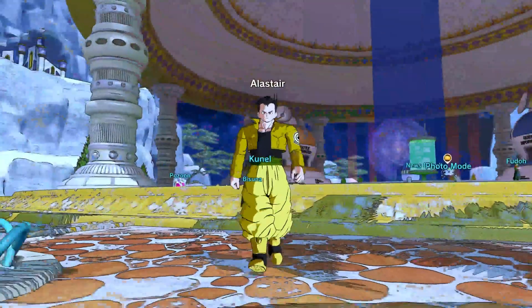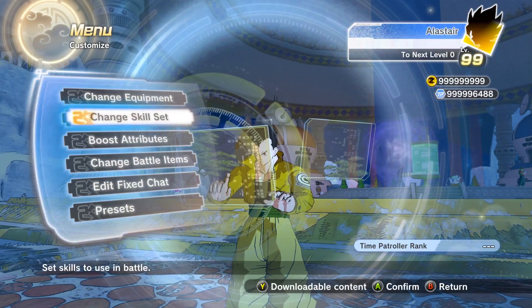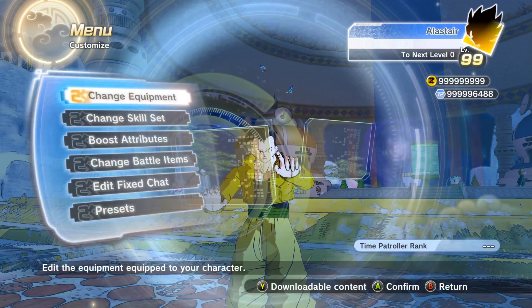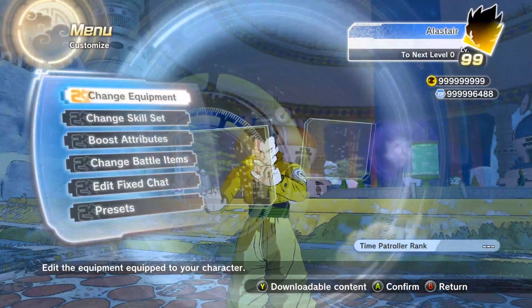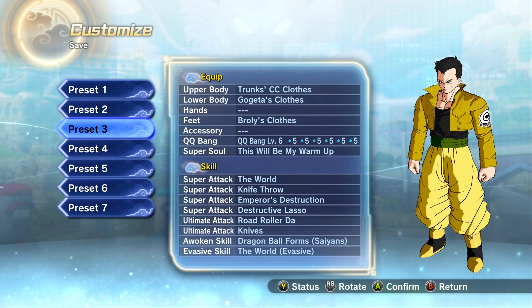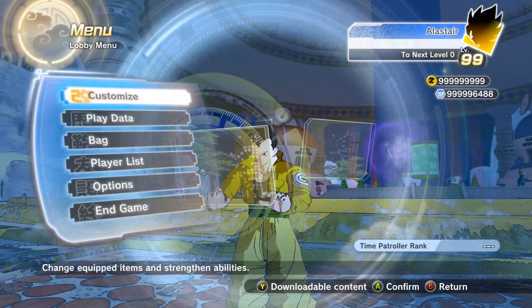So the first thing you guys are going to want to do is, of course, create your clothing, because these skills should not be on your roster because you'll never unlock them. So what you're going to do first, before you even do anything else, is just make how your character wants to look. Get your clothing, get your Super Soul, do whatever. Once you've done all that, go to your presets and save it onto said preset — like here for example. I'm not going to save it because I've got the moves there.